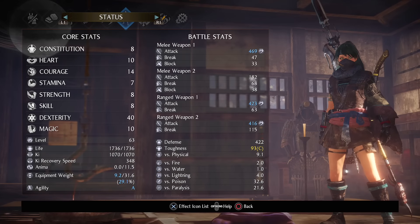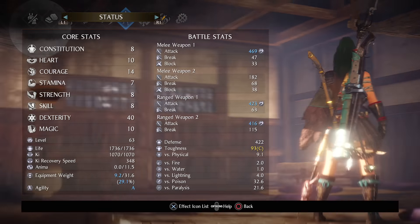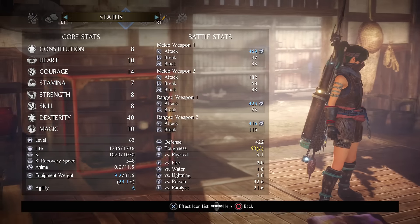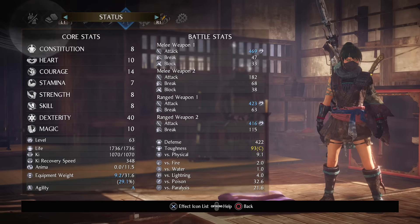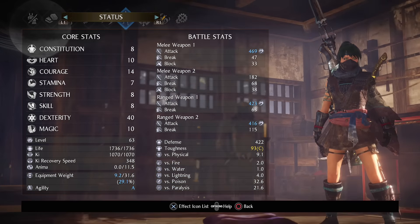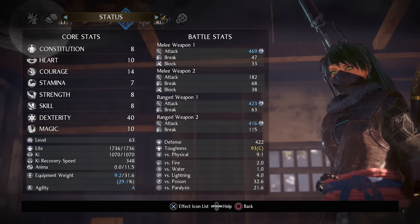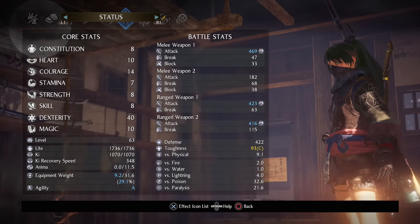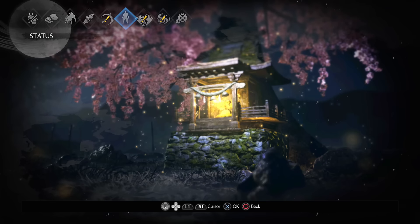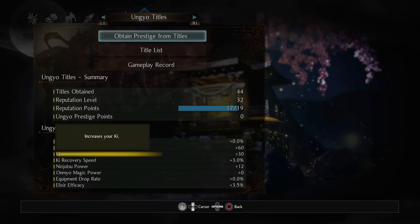Basically, you just need dex as high as possible, as it gives ninjutsu power to scale our kunai damage. I don't use too much magic, so 10 is probably the most I would do. Put a couple points into stamina and strength to get A agility if need be, and lastly consider some points into courage and/or heart for more ki and ki recovery speed. Same thing with skill, which also as a side effect boosts our ninjutsu damage.